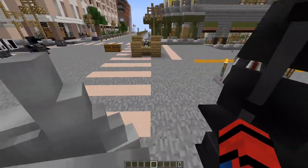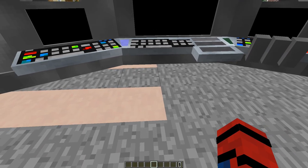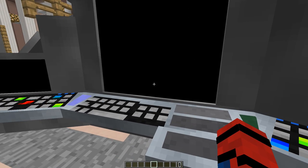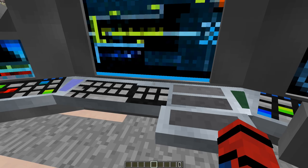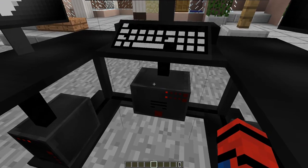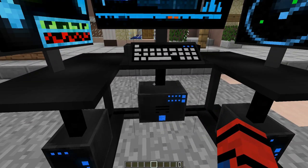Now guys, let's get going into the video. So first of all, let's start off with the basics — the bat computer. Basically, how you turn on the bat computer is just right-click it and it opens up. If you want to turn it off, shift and right-click it. And there's basically another bat computer variant — just right-click it to open, shift right-click to turn it off.